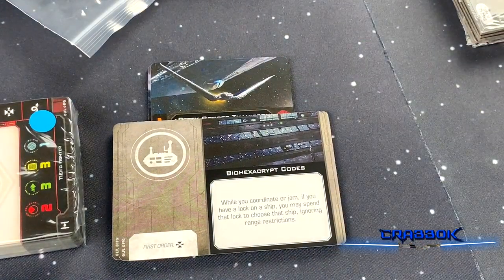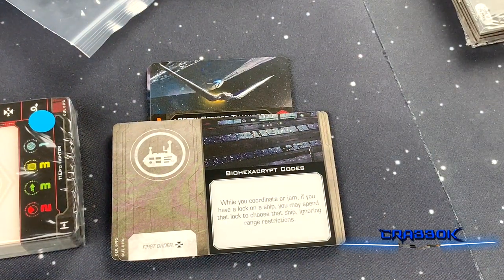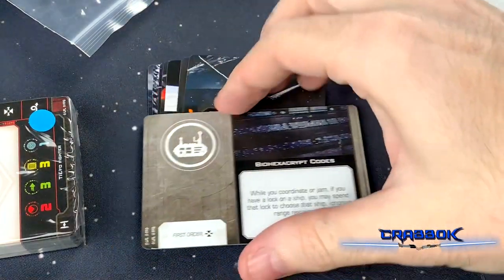While you coordinate or jam, if you have a lock on a ship, you may spend the lock to choose that ship, ignoring range restrictions. So you can jam people from all the way away.